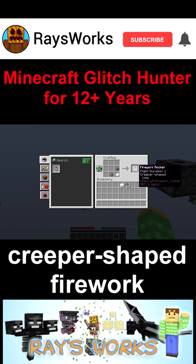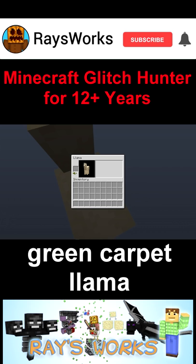Starting with a creeper head, you can make a special banner. That banner can be placed onto a shield, all while displaying that lovely face. Those faces can also be placed into fireworks stars and produce these awesome looking fireworks.